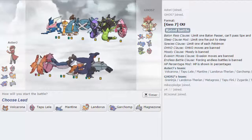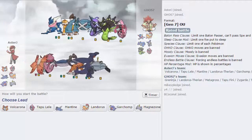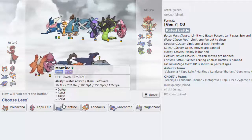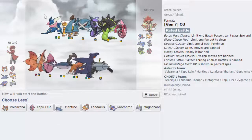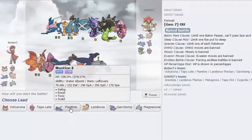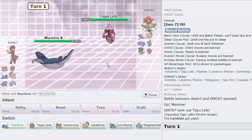Alright guys, we got one. And all I see is Volcarona food, because that Zygarde does not do enough to me. Let's see here. I think Mantine is just always a solid lead. I do have to play around Metagross a little bit because it could have Thunder Punch. So I'm going to lead off with Mantine. But my opponent actually leads off with Tapu Lele, so not bad.